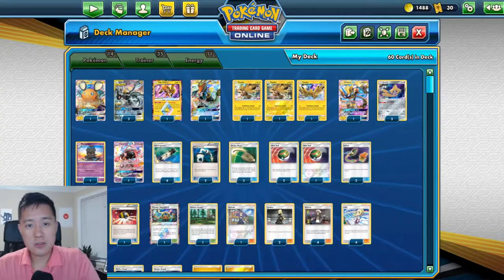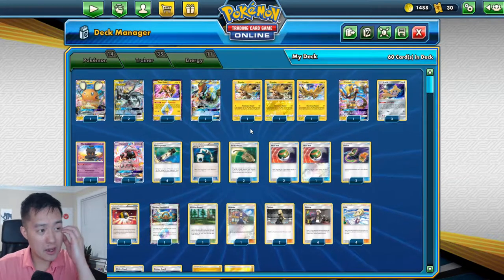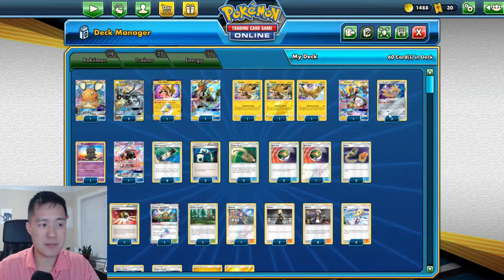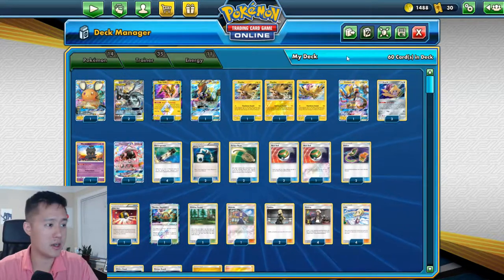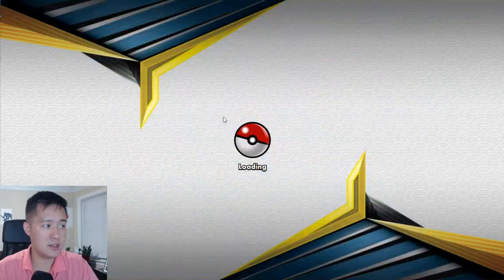What's up guys, I'm MoanaTurtle. Today we're playing some more PTCGO. I am still running the very easy PikaROM deck featuring two PikaROM, three Zapdos, three Jirachis, some Tapu Cocos, zero auras, and then some supports like Marshadow and Lele.